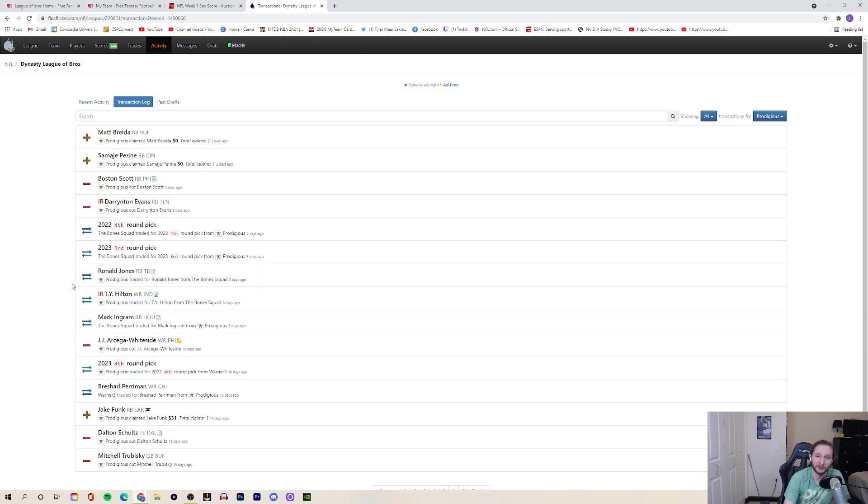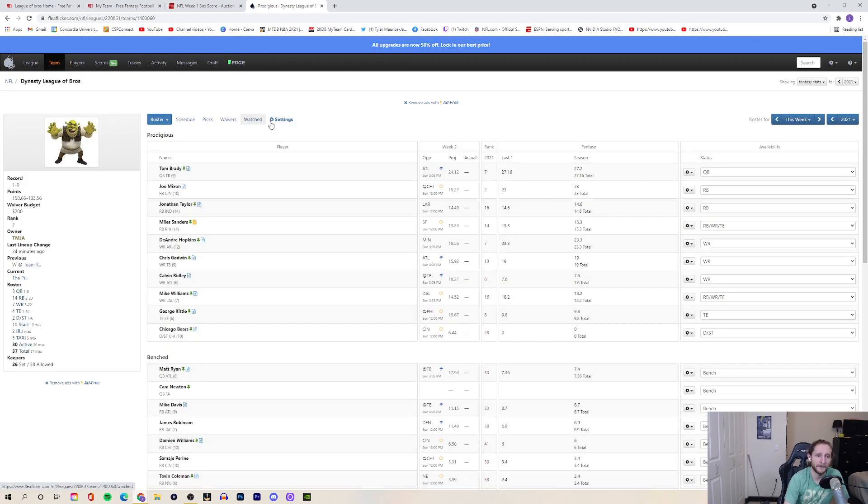Ty Hilton is at the end of his career and is injured right now, but I'm trading away Ingram so that's fine — Hilton can be an emergency option when he comes back. Ronald Jones is a mystery box — he was an RB2 last year, has shown upside, but has also been benched for fumbles. He's young with more upside than Ingram though. I also cut Derrion Evans off IR to make room for Ty Hilton, cut Boston Scott, and picked up Samaje Perine to handcuff Joe Mixon, plus Matt Breida who looks to possibly be the RB2 in Buffalo after Zach Moss was a healthy scratch in week one.